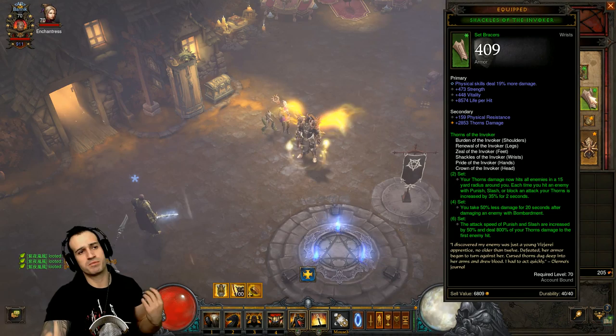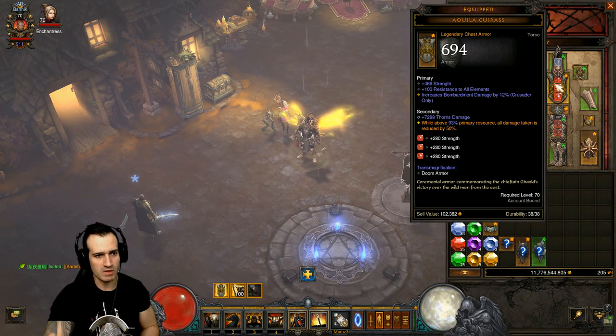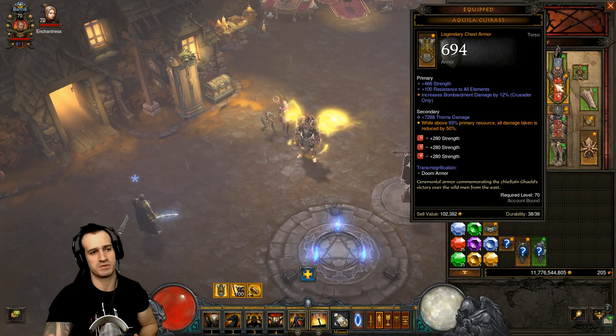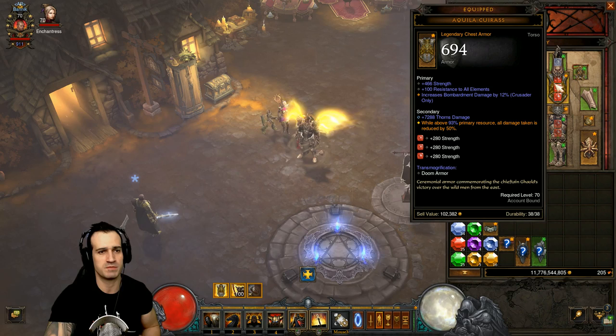The set pieces we're using are the helm, shoulders, gloves, pants, boots, and braces. Usually it's the chest piece, but in this case it works out well with braces because in the chest slot we're using the Aquila Cuirass. Aquila Cuirass is definitely very important - we're going to be at 100 resource pretty much the whole time, so we're going to have this buff: while above 93 percent primary resource, all damage taken is reduced by 50 percent.